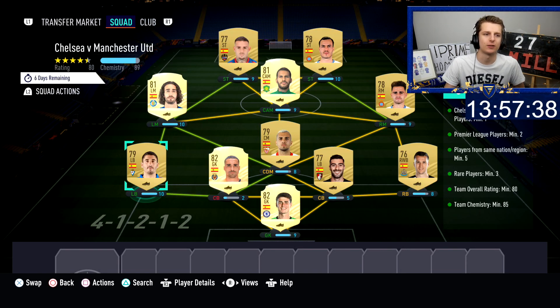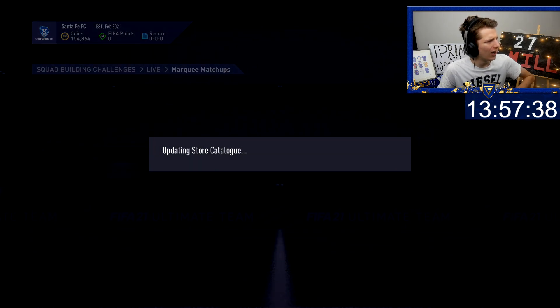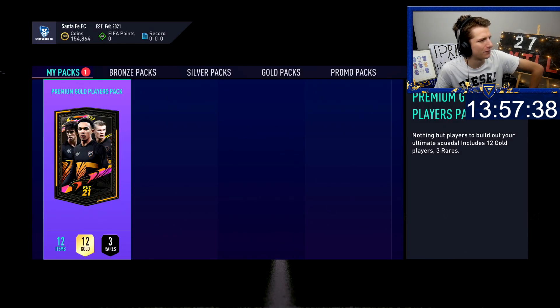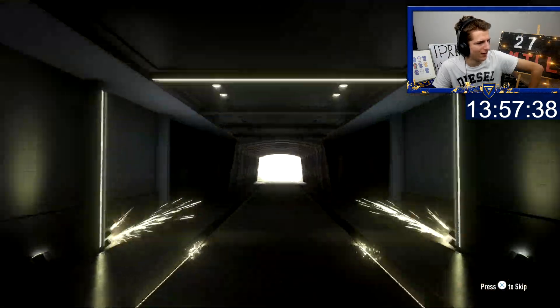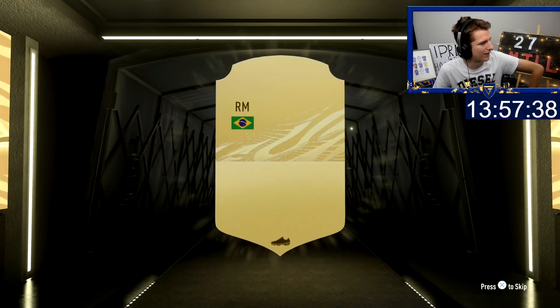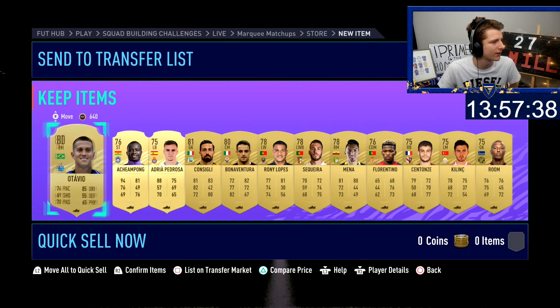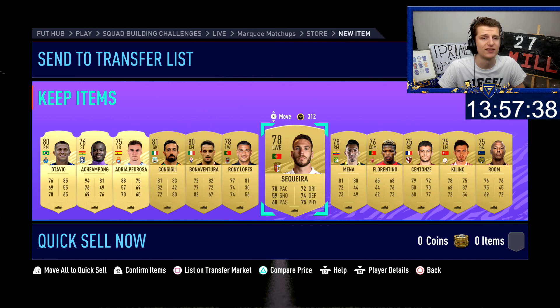Just about 7 minutes before 6pm we've gone and completed one of the marquee matchups — used a bunch of Spanish players and it's going to give us a 25k pack. I'll be honest, I don't think the odds of profiting from this pack are too favourable because I threw in an 80-rated team. Maybe I'll get lucky. We'll get the players listed — I think the next thing you'll see is me cracking on at 6pm.